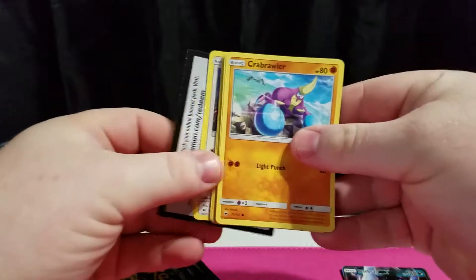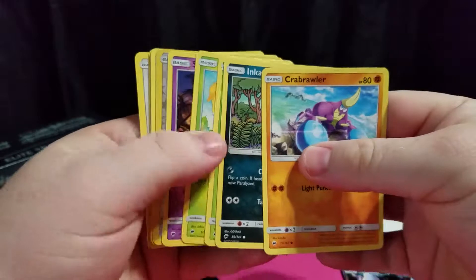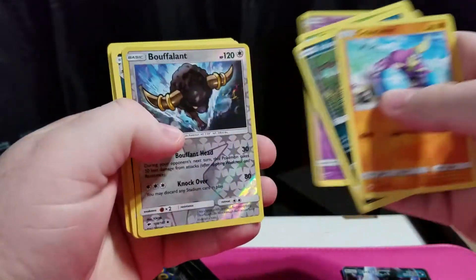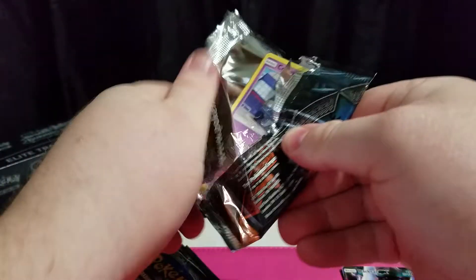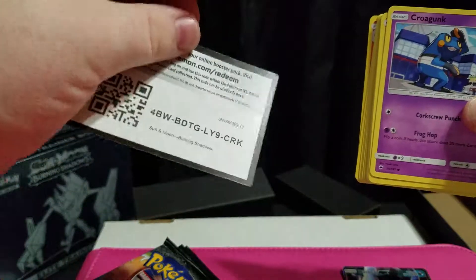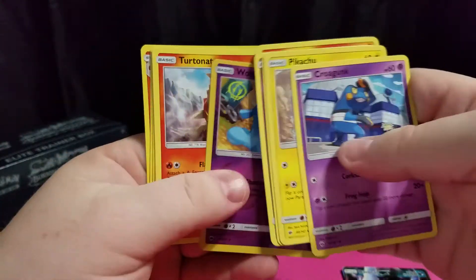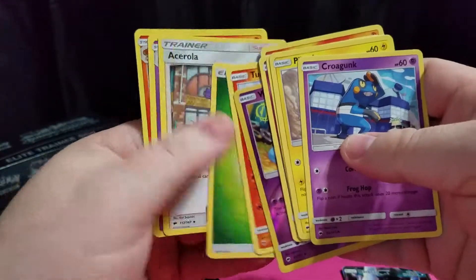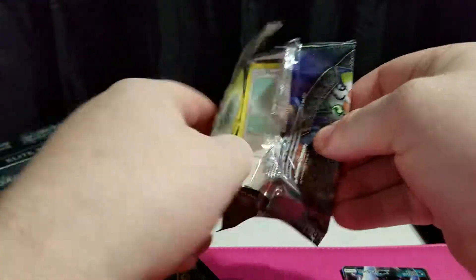Let's continue. Pack four: code card, just a regular one. Got a reverse holo Boltund and an Alolan Raticate. Pack five: code card, regular one. Boltund and a Turtonator. Got an Astrola Trainer — that's pretty good. And the Alolan Raticate.